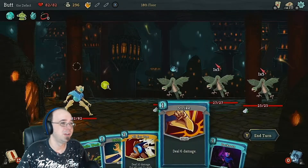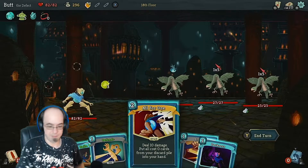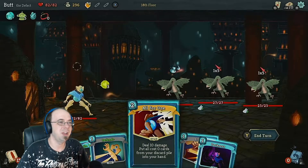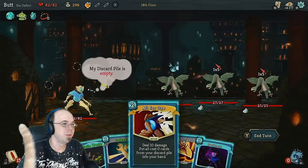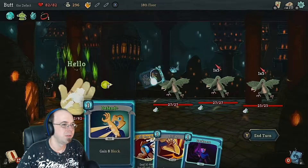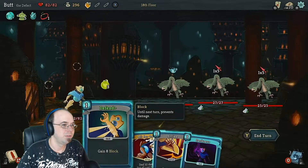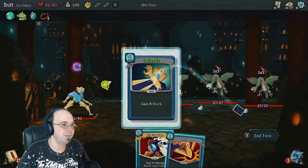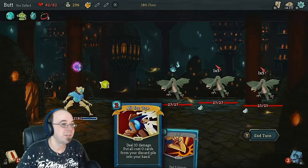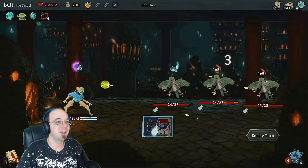Let's see here. 10 damage. This is a tough one. Zero cost, from your discard — I don't think I have any in my discard pile. We don't want to use that actually. That... will channel dark, I guess, and defend. I hate these guys, dude.